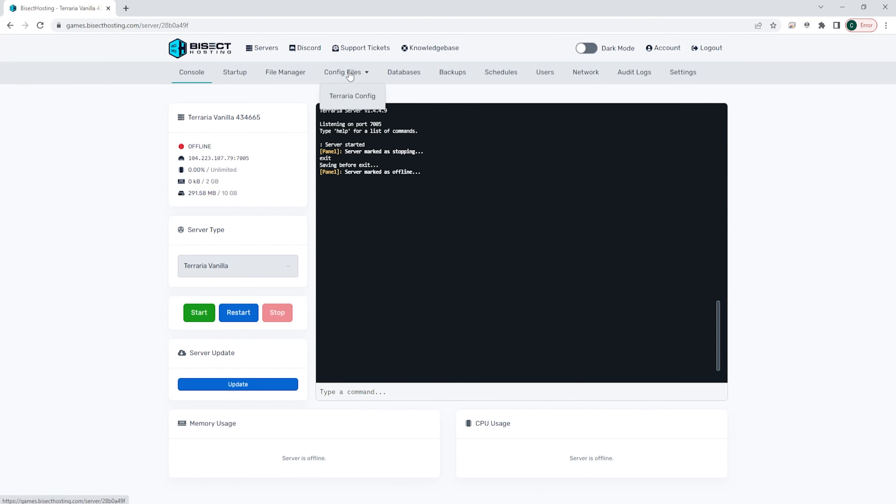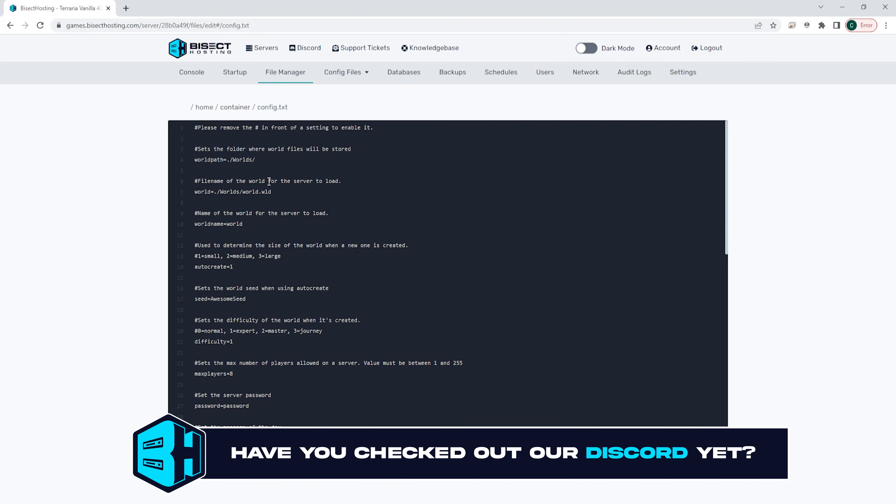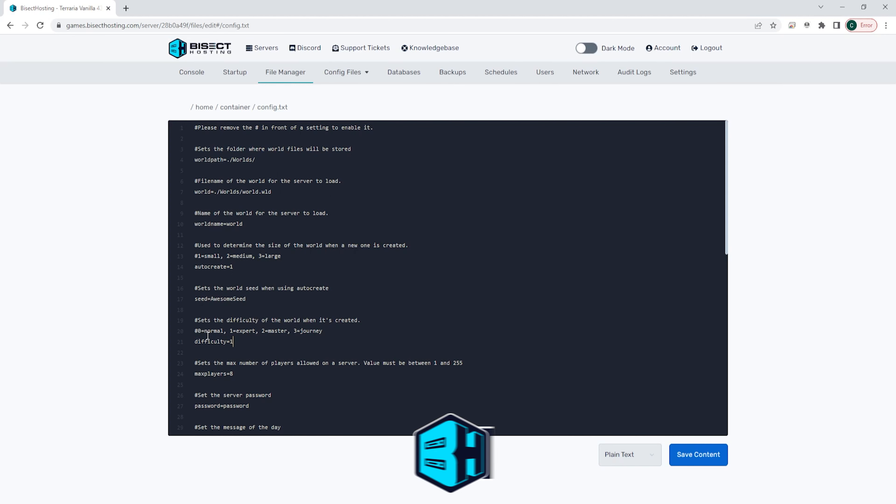We will then go to the config files drop down menu and choose the Terraria config. From here we will see a difficulty line equals, and we're going to change the value to the preferred difficulty setting. Zero will be normal, one will be expert, two master, and three journey.